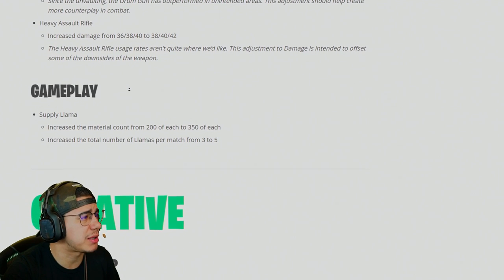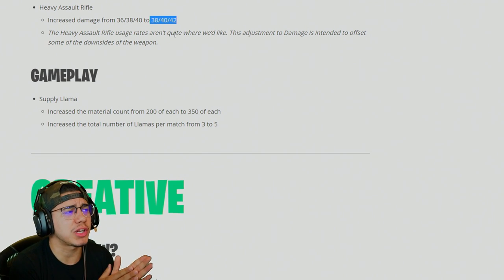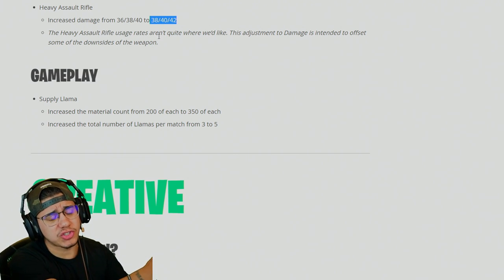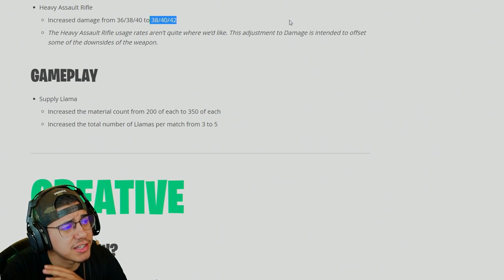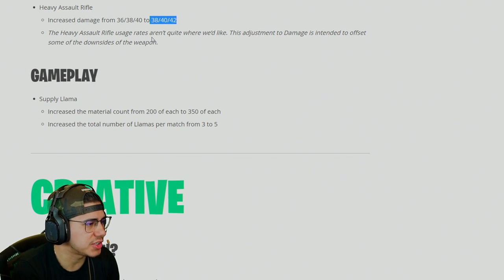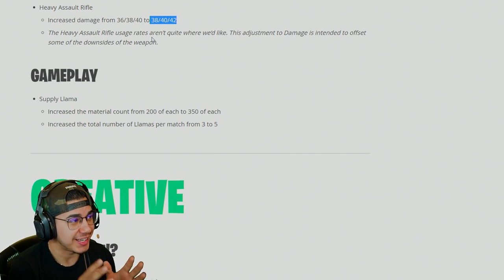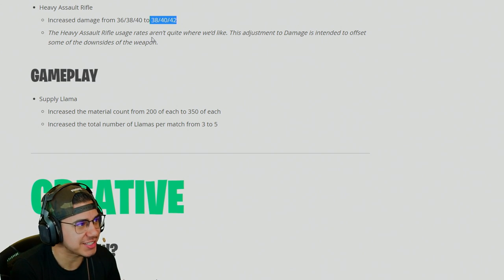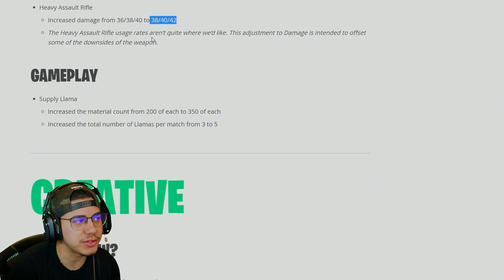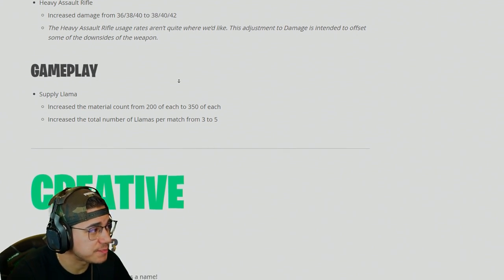Last but not least, the heavy assault rifle and supply alignment changes. The heavy assault rifle got a buff — it's back to its old and former glory, with base damage going up to 30, 40, and 42. They felt usage wasn't where they wanted it, so this adjustment offsets some of the downsides — the accuracy and slow fire rate. When the heavy assault rifle was at its original state it was disgustingly strong, so making it a bit stronger might give it some more appeal again.